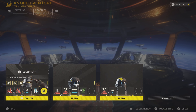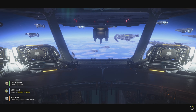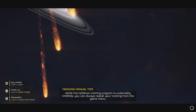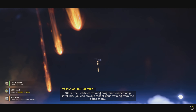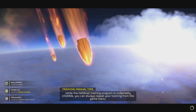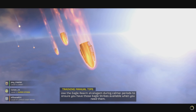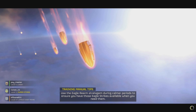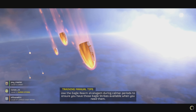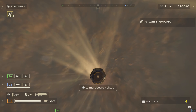Moving on to primary, secondary and support weapons. For the Breaker, decreased magazine capacity from 16 to 13, as well as increased recoil from 30 to 55. For the Railgun, decreased armor penetration in safe mode and decreased damage against durable enemy parts. For the Flamethrower, increased damage per second by 50%, which is very nice to see. For the Laser Cannon, increased damage against durable enemy parts, increased armor penetration and improved ergonomics. For the Punisher, increased total ammo capacity from 40 to 60, increased stagger force, and increased damage from 40 per bullet to 45 per bullet.